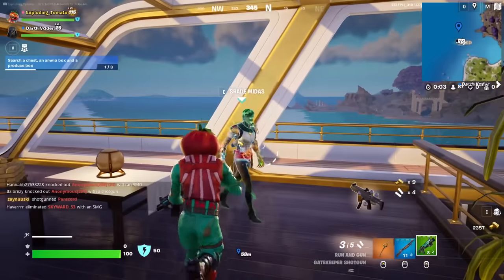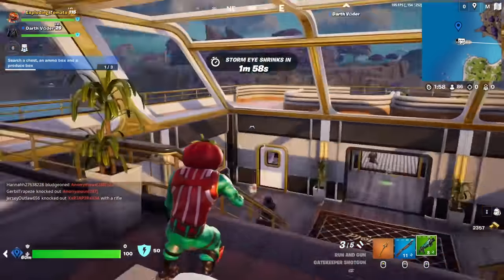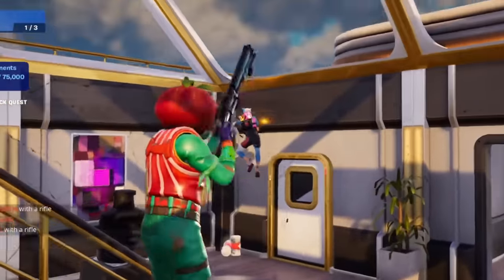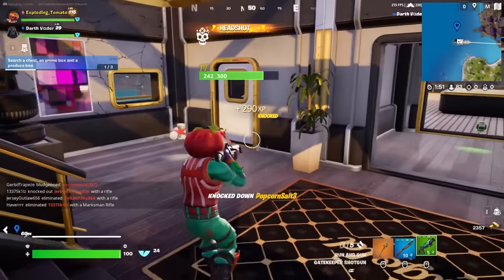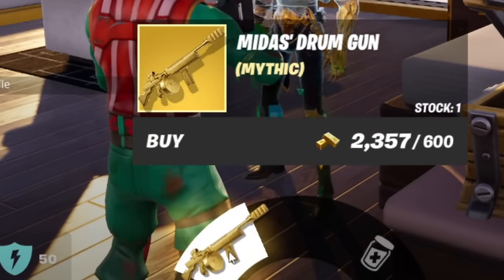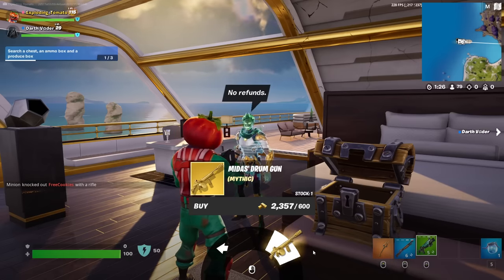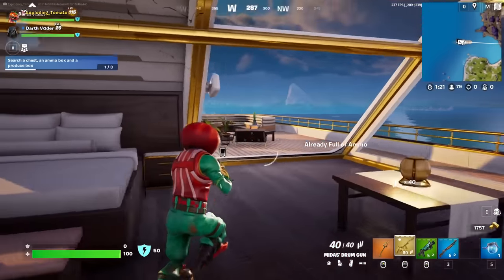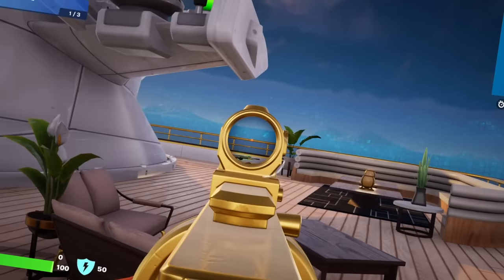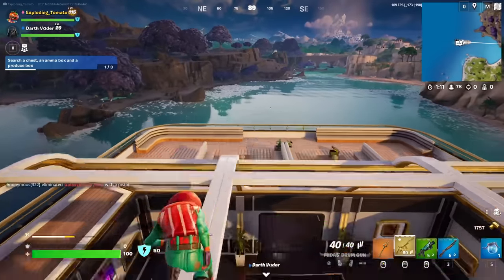There's some pretty huge news. This is a different Midas — we used to have Ascended Midas, but this is Shade Midas. He sells a mythic drum gun for only 600 gold. That is a lot of gold, but it's gonna be worth it, because not only is this a mythic drum gun with a sight, but the drum gun itself got buffed. Let's try it out on these players.